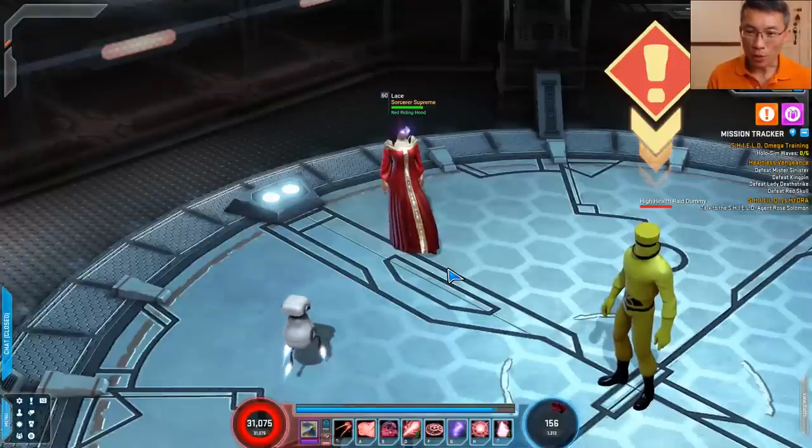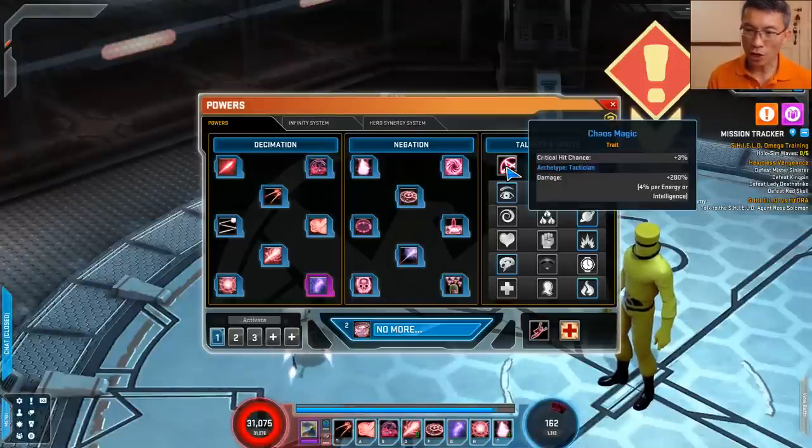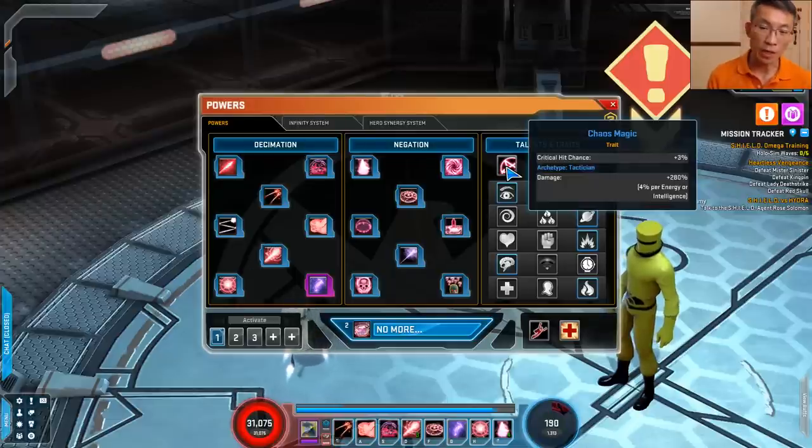On to her build talent and traits — let's start with traits first. She is an energy intelligence hero. That's not ideal, because as an intelligence hero you have to sacrifice between crit chance and intelligence in the infinity node. But if you have a lot of points in the infinity system, it becomes a non-issue.